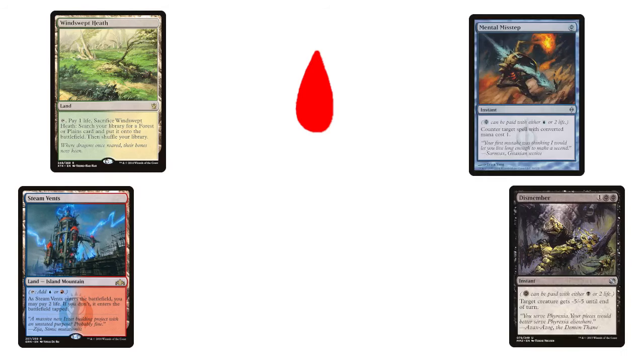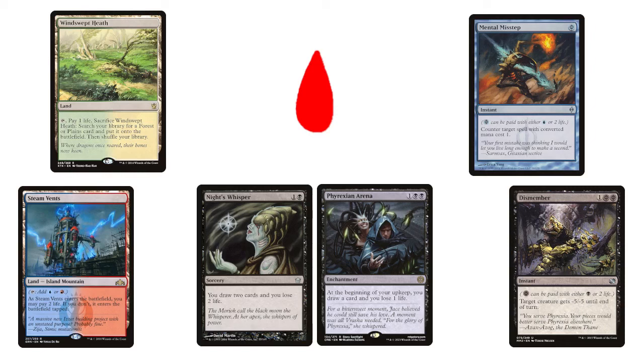First of all, life payment is so much less punishing. Fetches and shocks? Easy. Phyrexian mana symbols? Close enough to free. Paying 1 life for 1 card? An even more delicious bargain than usual. These effects, worthwhile but noticeably painful in a 20-health format, are now nearly painless.